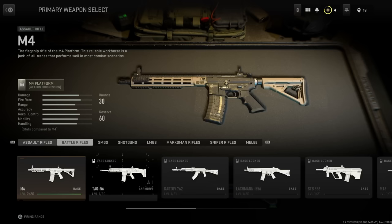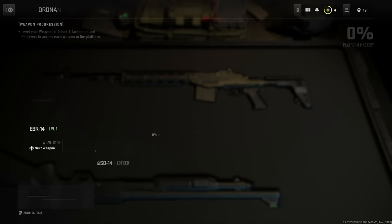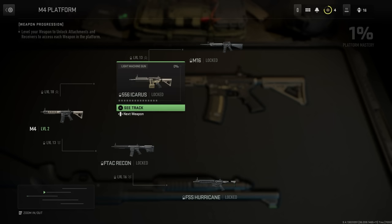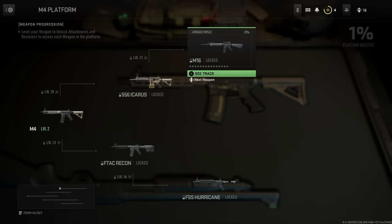Now, where is the EBR-14? It is on the Marksman rifles. Once I go onto this actual Marksman rifle and press on my D-pad — as you can see on the PS5 it's the D-pad and PS4, whatever it is on your actual console, it should say it in this location — pressing down on this D-pad, I have a very small family tree of just two weapons. But going over to the M4, you can see it is way bigger. It says on level 18 I will unlock the 5.56 Icarus LMG, which is nothing to do with the assault rifle. Then on the F-TAC Recon, I will unlock it on level 13.